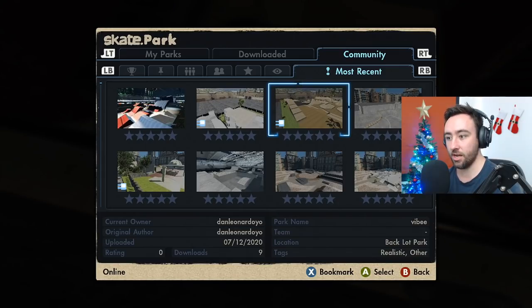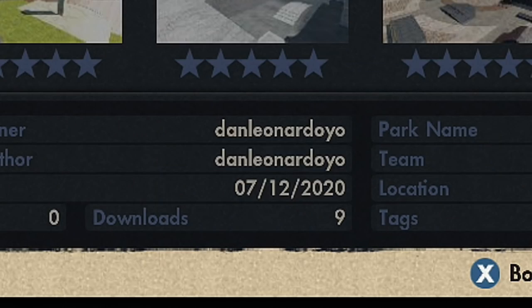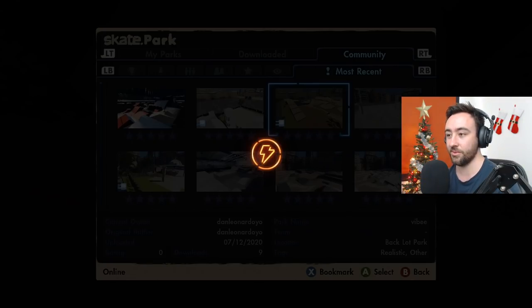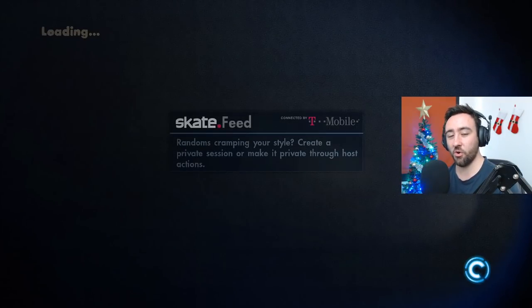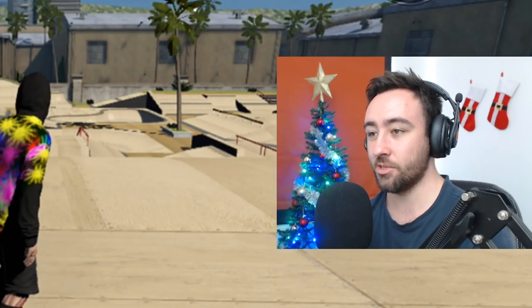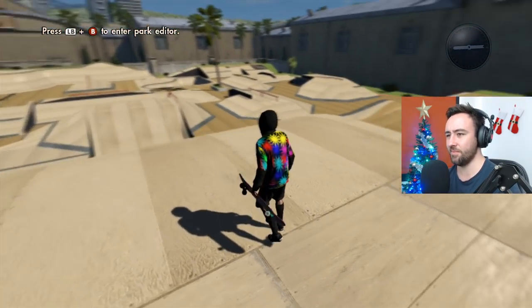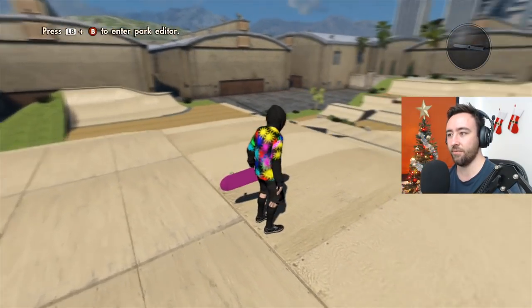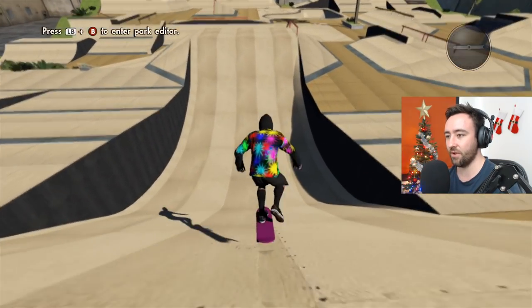Next up is a park called Vibe — with two E's — by Dan Leonardo. This video is a vibe, so why not play on Vibe. Also, if you guys want me to create my own park, I could do a video for that — let me know down below. This place looks exactly like what I'm after — just endless things to do. Let's see if it flows.